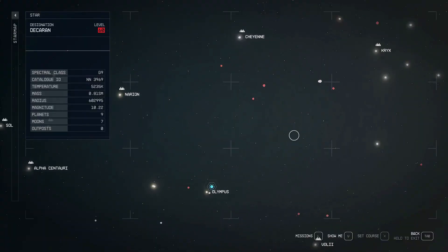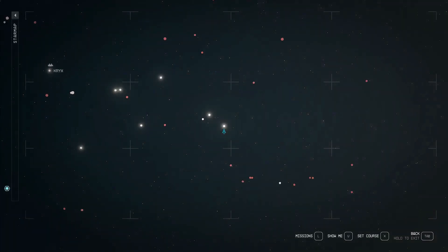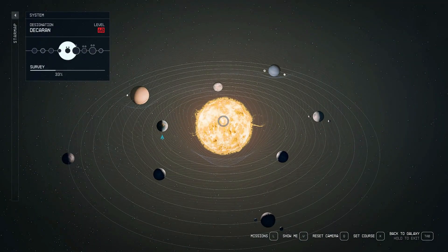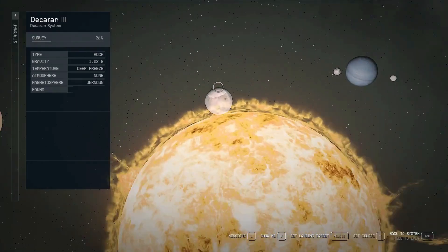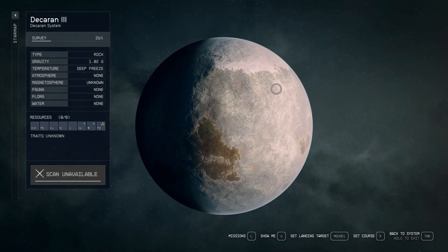Outpost Location 5: Dacaran 3. The final outpost location I'll mention is Dacaran 3. This planet is located in the Dacaran system and is a bit more challenging to reach, but it has a number of rare resources, including Water, Lead, Copper, Nickel, Uranium, Cobalt, Tungsten, and Palladium.